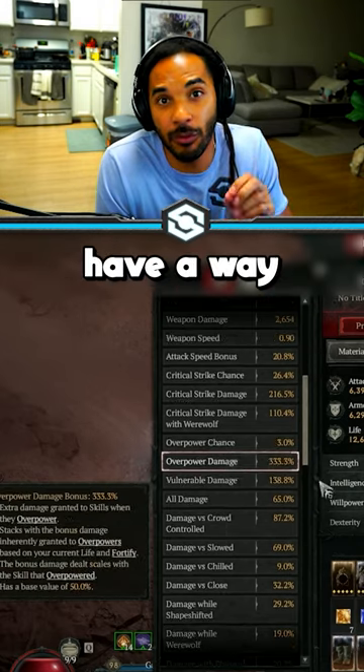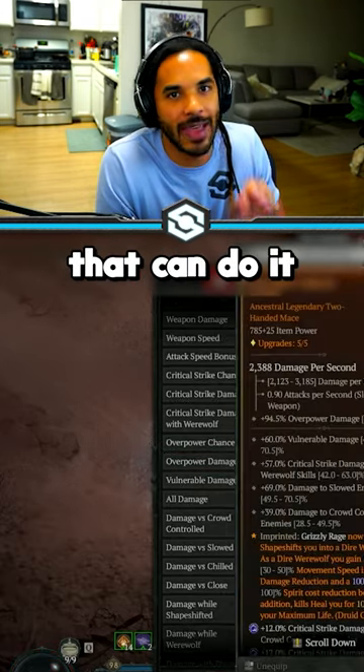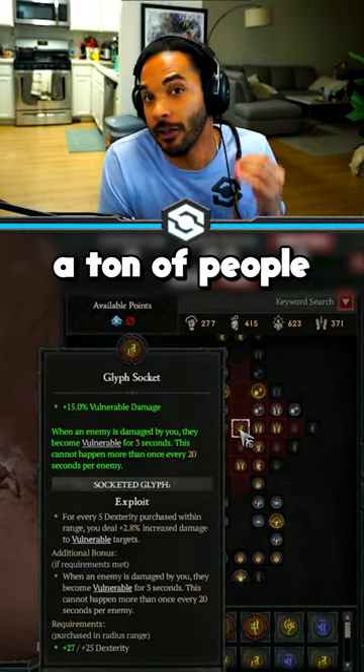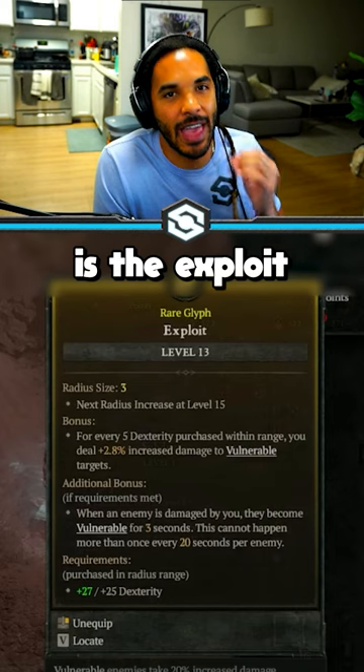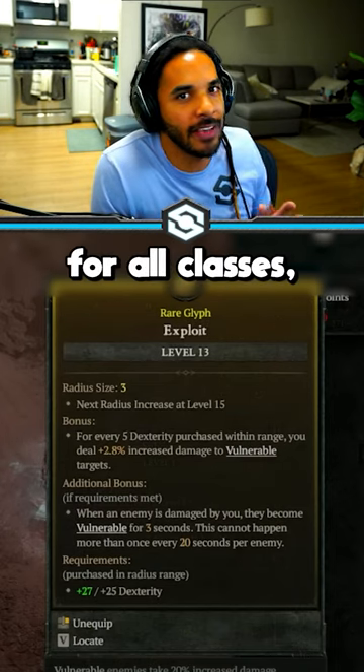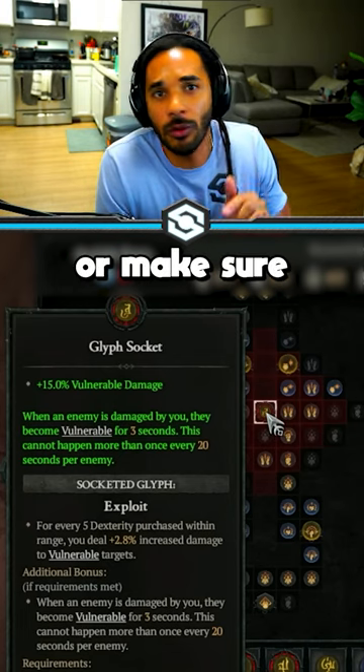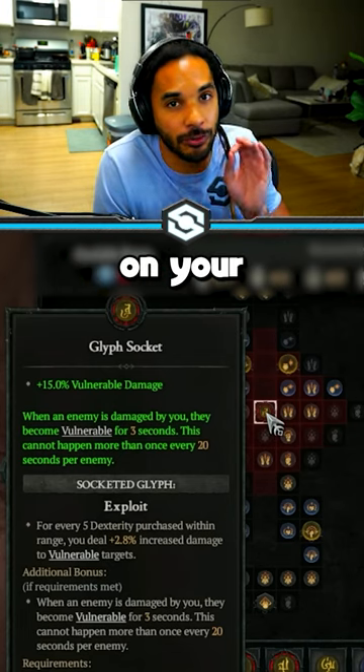Or if your class doesn't have a way to provide this, there's actually a glyph that can do it instantly for you. Once you're level 50 and unlock your paragon board, the very first glyph a ton of people should be using is the exploit glyph. It's different for all classes, but it will always amplify your DPS output with vulnerability or make sure that you apply vulnerability on your first attack.